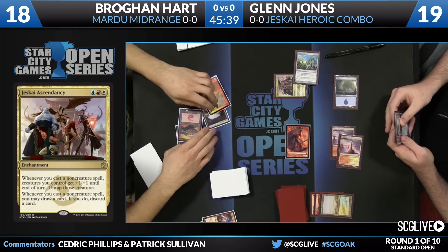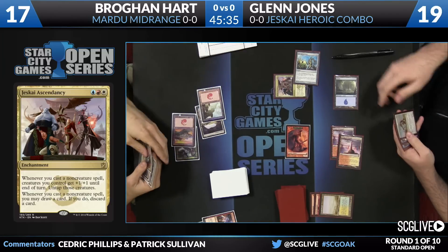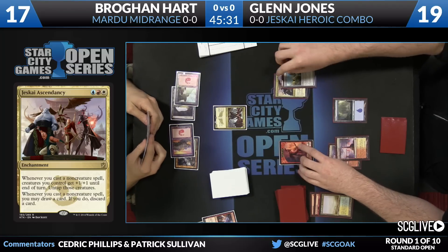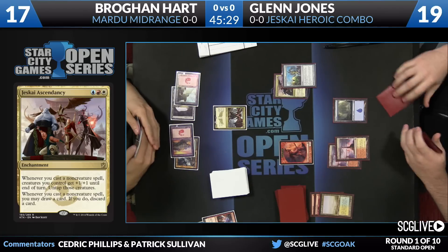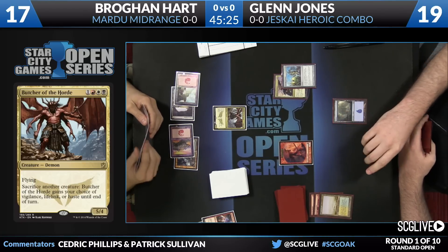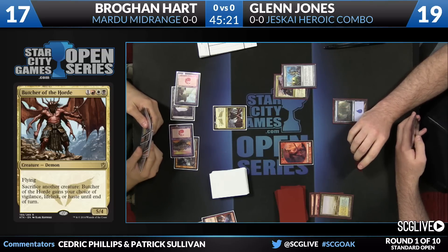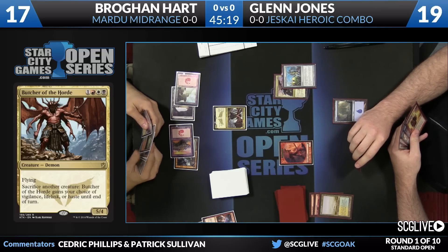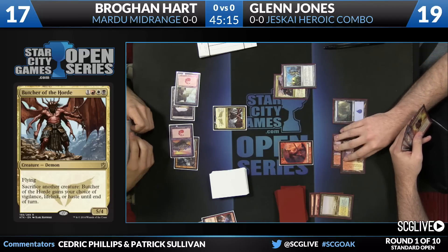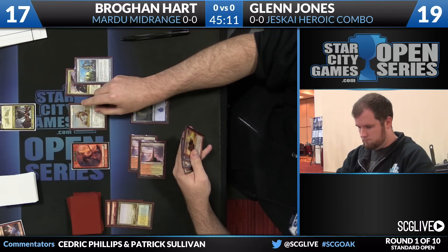Hart's going to play a mountain — tap four mana, take one. That's a copy of Butcher of the Horde. This is the shields-down moment. Glenn's going to quickly untap. When you tap out and allow your opponent to have Jeskai Ascendancy, you've got to be a little scared. These decks can go off from a pretty low base. Remember, Glenn's not trying to go off with mana creatures — no green splash, no Sylvan Caryatid — so he's probably safe, but this could be a very explosive turn.